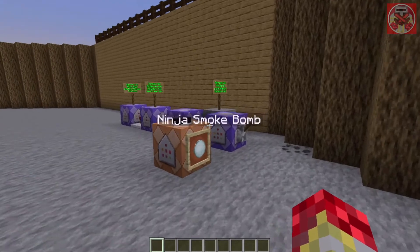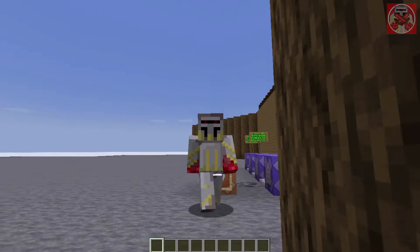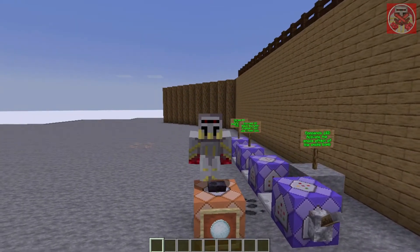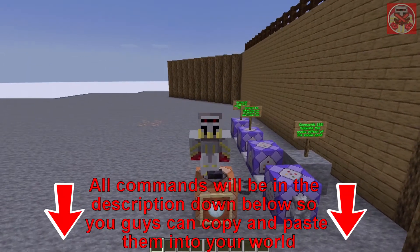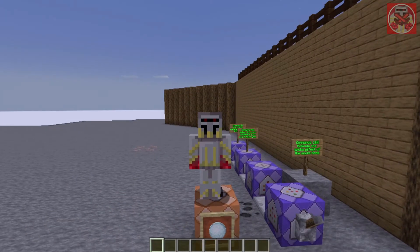Okay guys, so here are the commands — it's just four simple commands to make this work. As always, all of these commands will be in the description down below so you can copy and paste them into your world later on. Now let's begin.